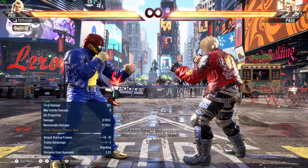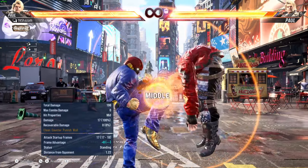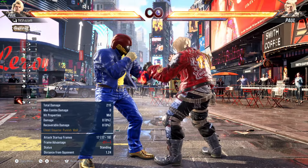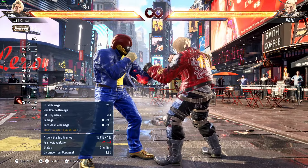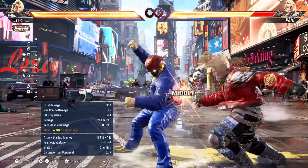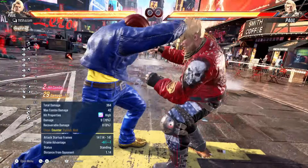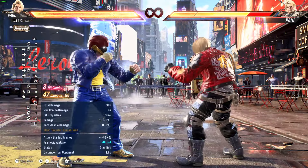What is down forward 4? Down forward 4 is a 17-frame mid that is plus 8 on hit and minus 2 on block. It's 17 damage — pretty respectable. And on counter hit, you get guaranteed plus 14. So you can do back 1-2, you can do down 1+2, you can do forward 2, and now you're in heat.